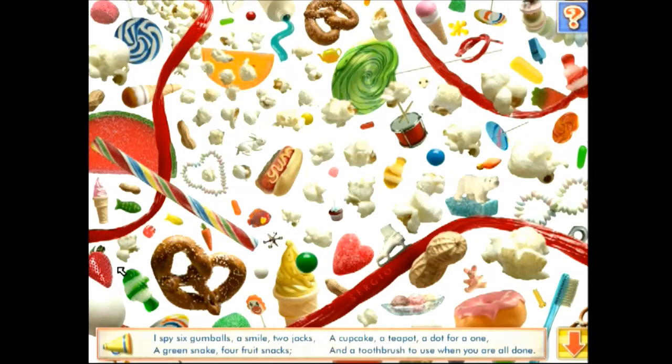I spy six gumballs, a smile, two jacks, a green snake, four fruit snacks, a cupcake, a teapot, a dot for a one, and a toothbrush to use when you are all done.